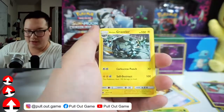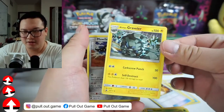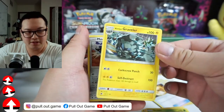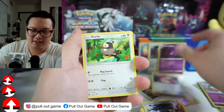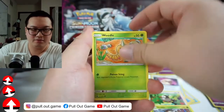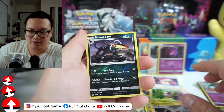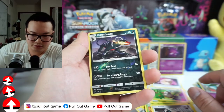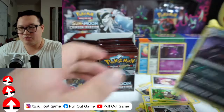Are you enjoying Crimson Invasion so far? I love how they switch up the types — this is just so cool. Starly, Skiddo, Weedle, and an Alolan Geodude in the same one. Wow. There's a Houndoom in this set — cool. That Reverse Holo looks really nice. And a Starraptor — let me put you in a sleeve.